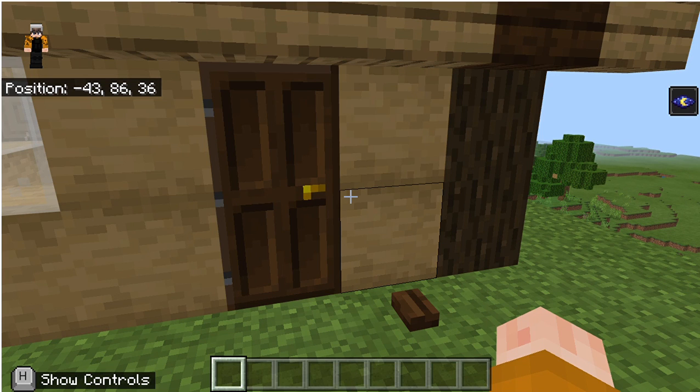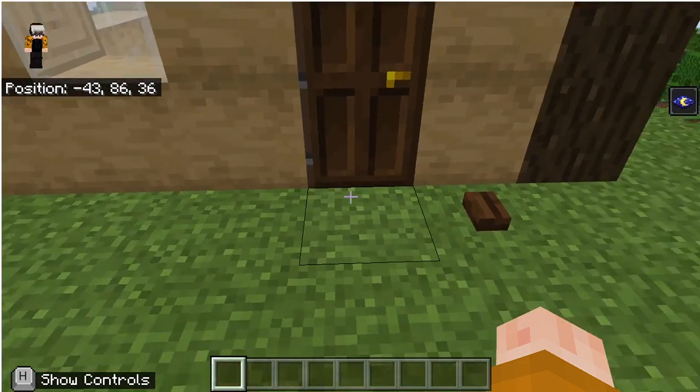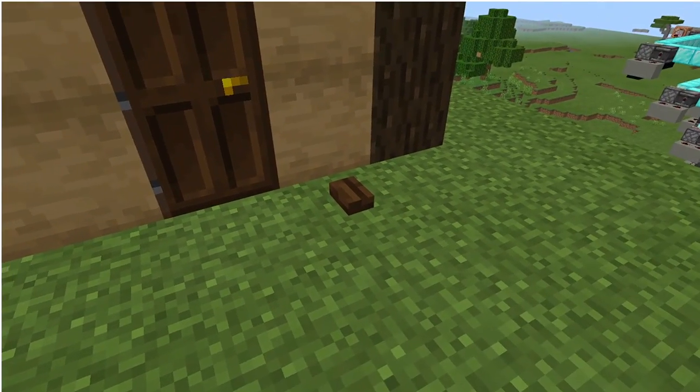Hi, I'm Aby. This is my report for my Rube Goldberg machine. The goal of the machine is to open this door, and it all starts with pressing the button.